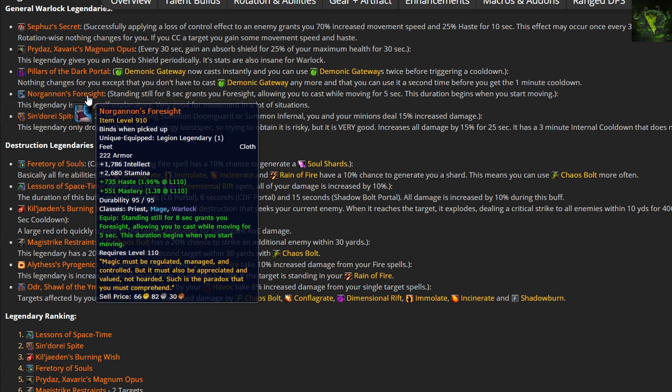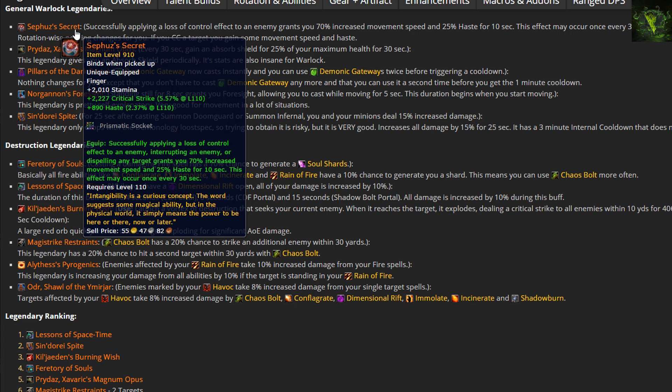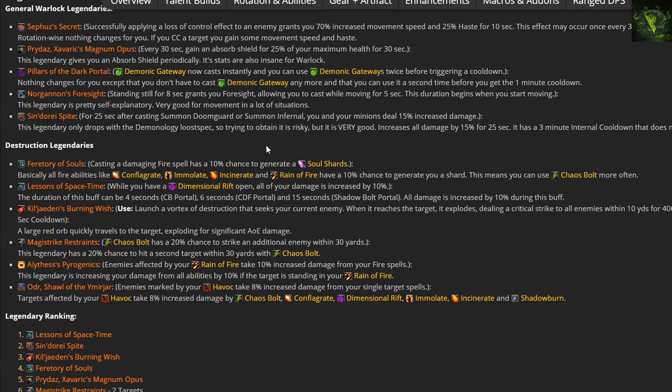Norgannon's Foresight was changed so that standing still for 8 seconds grants Foresight, allowing you to cast while moving for 5 seconds — and the duration begins when you start moving, which is pretty good. Pillars of the Dark Portal are a decent option if you need to get out of a situation quickly. And Sephuz's Secret is obviously a stellar choice for Mythic Plus, as many adds can be CC'd — granting a 25% haste bonus for 10 seconds and 70% increased movement speed, though it can only occur once every 30 seconds.